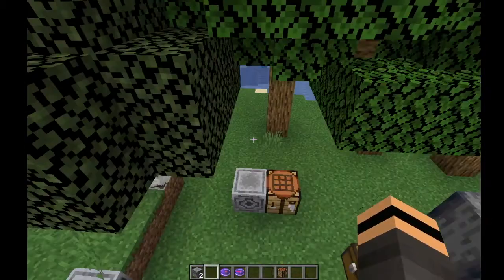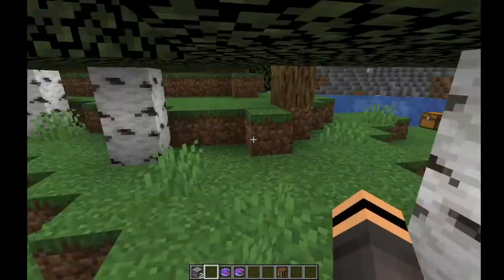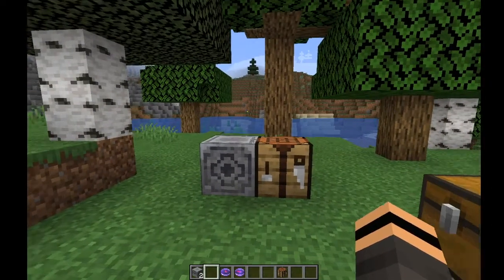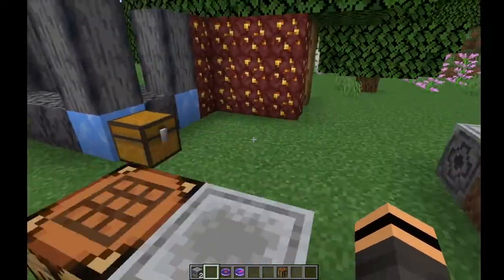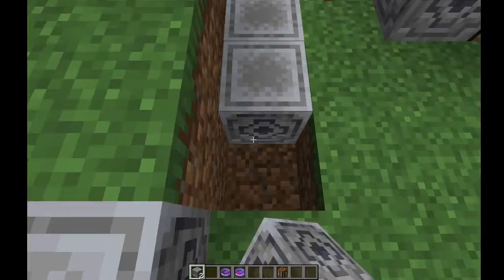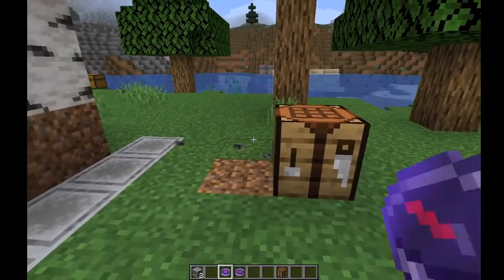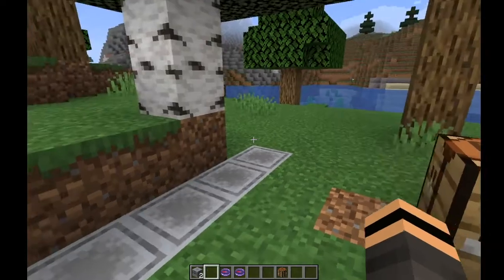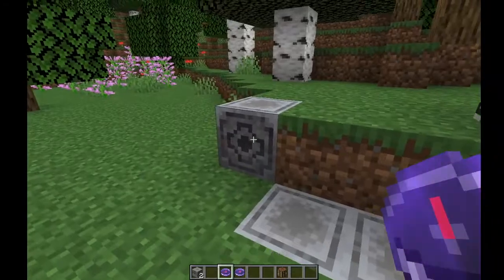It's really good because in the Nether you can finally find your way back to places. Put one of these at your portal or your base, especially if you've got a really spread-out place in the Nether. I'm planning on living in the Nether, so this is really good. I really love the look of it too — it's a really cool texture. But if you break it, the compass goes crazy. I feel like they should fix this and just have the enchantment go away so it becomes a normal compass again.